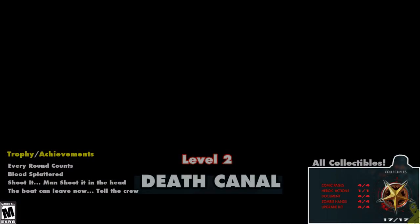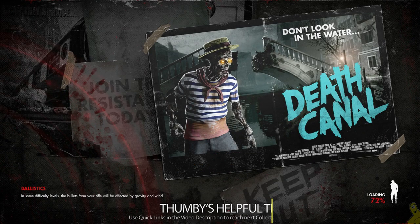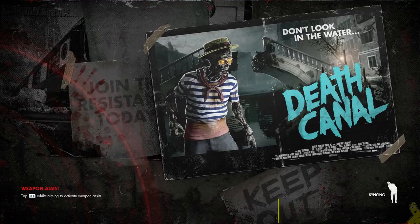What is up everyone? HTGBryan here, and we are back with more Zombie Army 4: Dead War! This is Level 2, Death Canal, where we're gonna get all 17 collectibles including the heroic action. We're gonna get a handful of trophy achievements as well — one for getting 3 headshots, one for reaching level 5, one for popping the head of a resurrected zombie, and one for completing Death Canal itself.